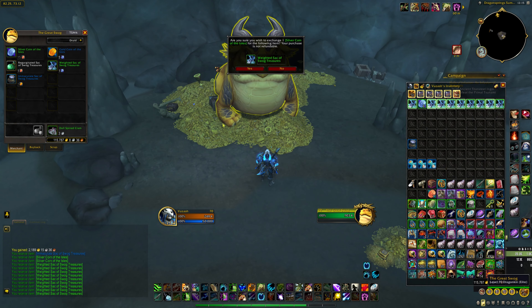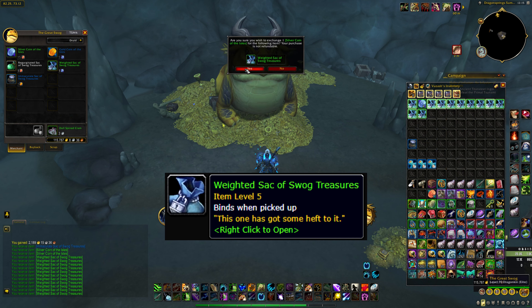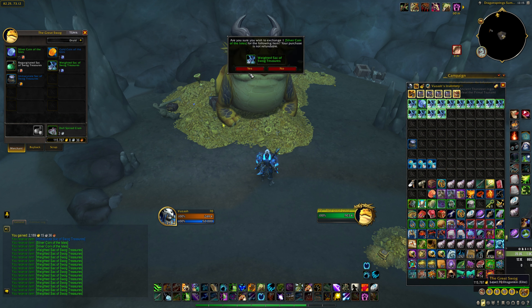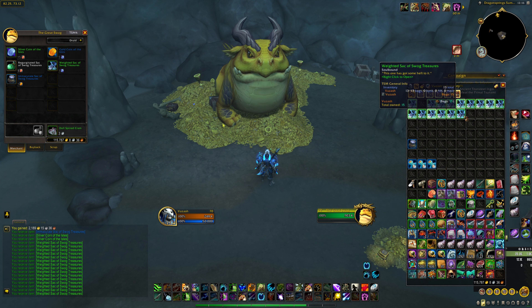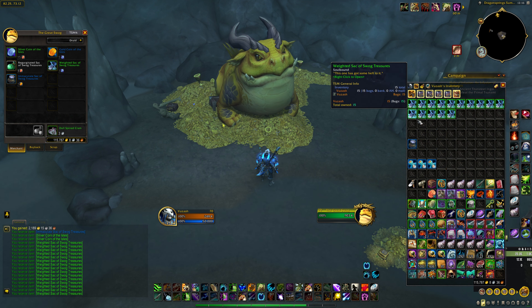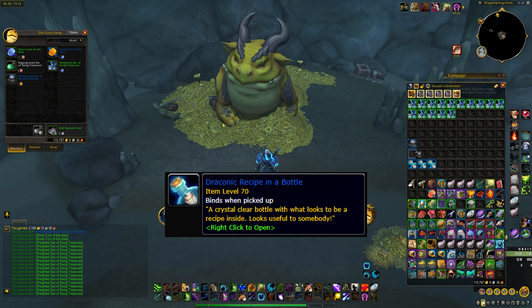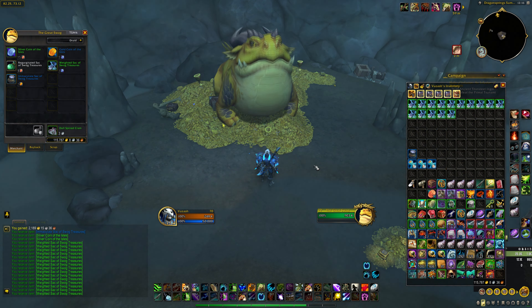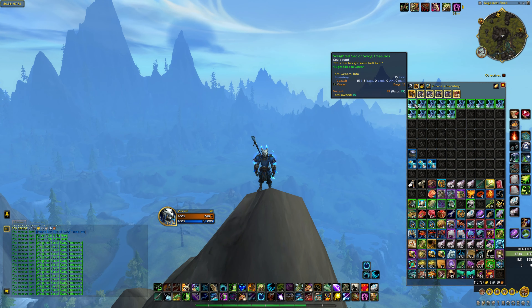Hey guys, I'm back with another video for you today. This time we will check out these green sack of swog treasures and see what you can get from them. I already made an opening video on the blue sack of swog treasure, so I thought I would make one for the green as well. I will also be opening a lot of draconic bottles, since there is a big chance for them to be in one of these bags. Alright, so let's start opening.